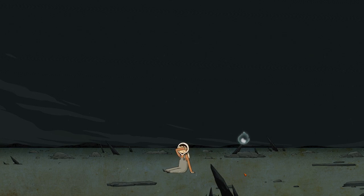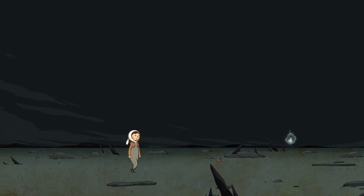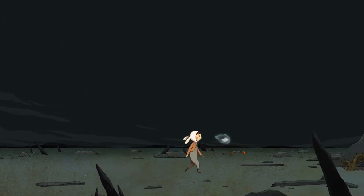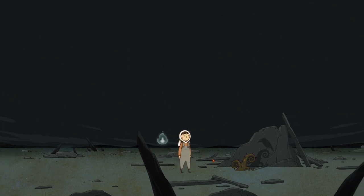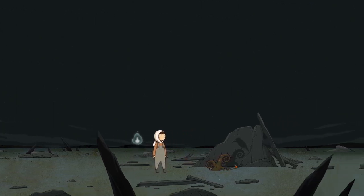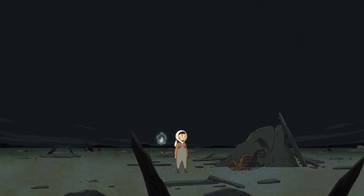We've just had a brief opening cinematic where this character, who I believe is Luna, was wrapped in a bubble in space or something and kind of gently lowered onto this planet. Am I in control now? So clicking... does not appear to have keyboard support. There's something to do with shadows that is important to this game, I know that much.